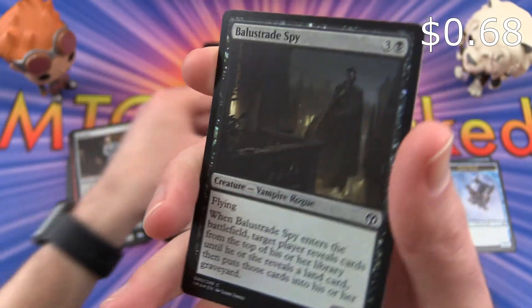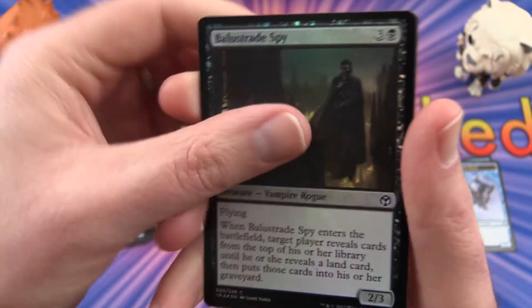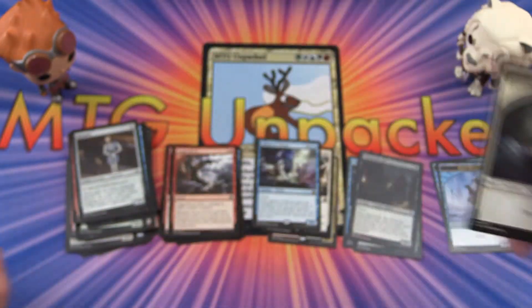And a Balustrade Spy foil. And a Spirit Token — alright, that's something different.